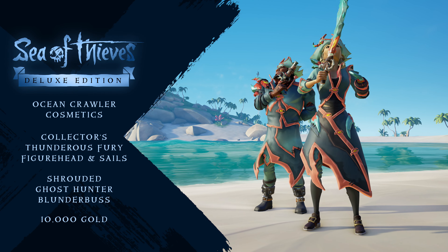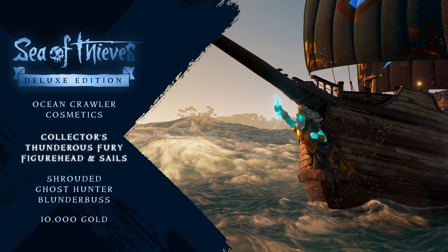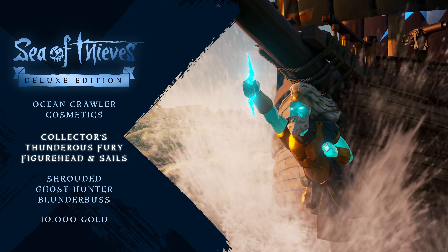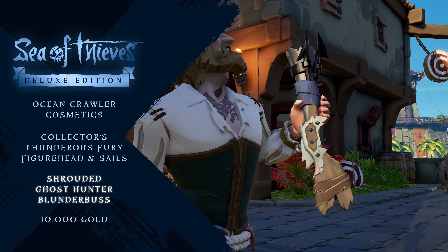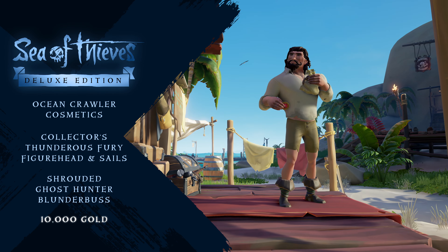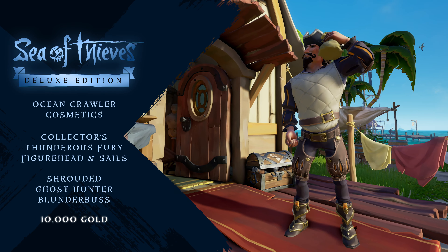The Deluxe Edition includes a selection of stunning ocean crawler cosmetics, the Collector's Thunderous Fury figurehead and sails, and the Shrouded Ghost Hunter blunderbuss. You'll also get 10,000 gold coins to splash out in the outpost stores.